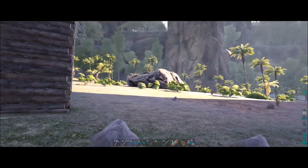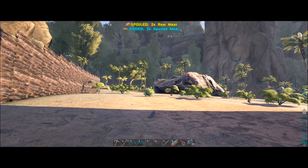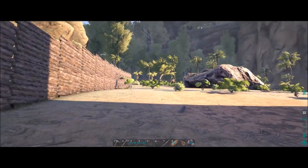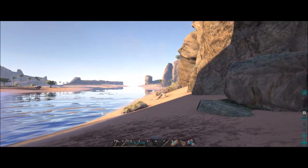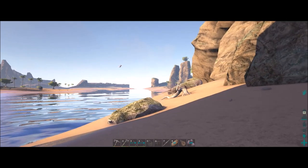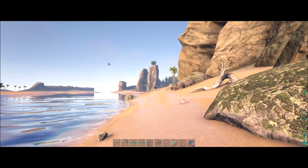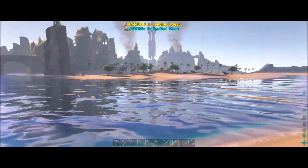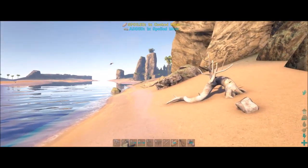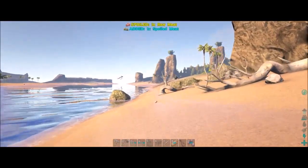I think the best dino to tame next would be a trike. There's one back here which is a level 45. But I looked around the side of the rocks and there's quite a few trikes over there, including a level 95, which of course would be awesome to have — a higher level dino — but it's surrounded by a bunch of other trikes.